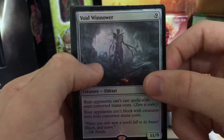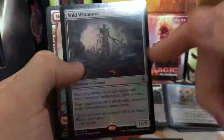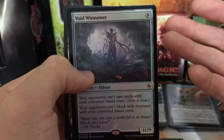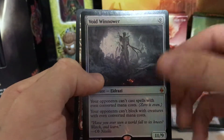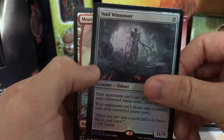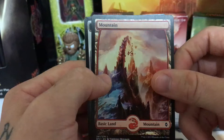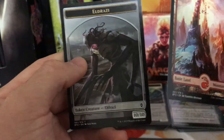Then we got a Full Foil Void Winnower. This is the card that I was talking about — these heavy mana costs, but they're these big beefy creatures that are meant to just basically be unstoppable. Like you attach Swift Foot Boots or something like that to make it this big unstoppable creature, or something to give it indestructible. I love these kinds of cards, and it's actually a full foil — that's really awesome. So we pulled a really good beefy creature and a Planeswalker. And a Full Art Mountain and an Eldrazi token. That's awesome.